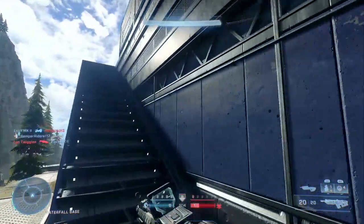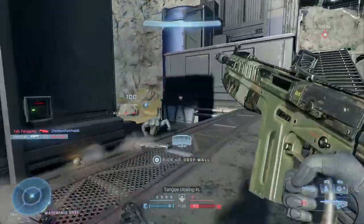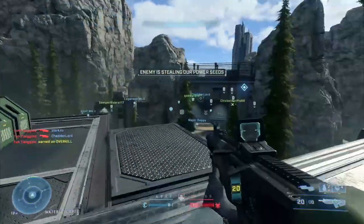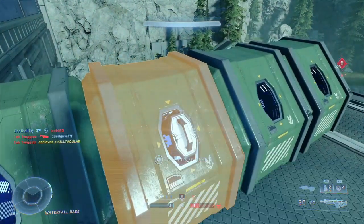A top tip for this mode is that you can use vehicles while carrying the power cells. Each player can carry one cell at a time, which you'll then take back to your base and deposit, and that will free up a space to go and pick up another power cell. Using a vehicle will help you get back to base quicker, because when you carry a power cell, it will slow you down.